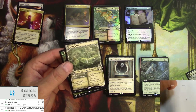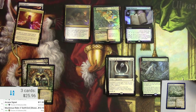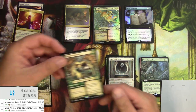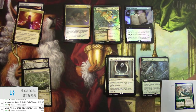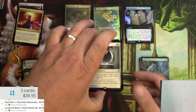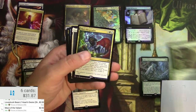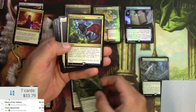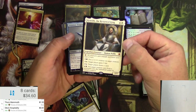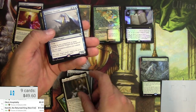Giant Killer was a whole 99 cents. Love Struck Beast — a couple bucks but I only got one. The standard rares I got here were March of the Multitude — still pretty good — and Thorn Mammoth.